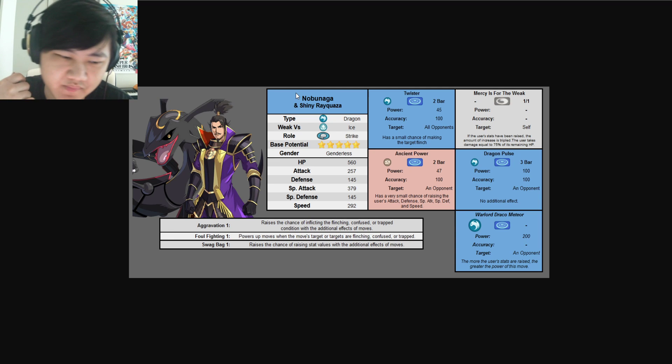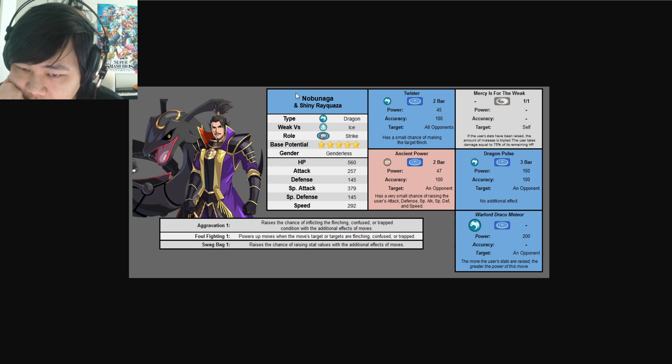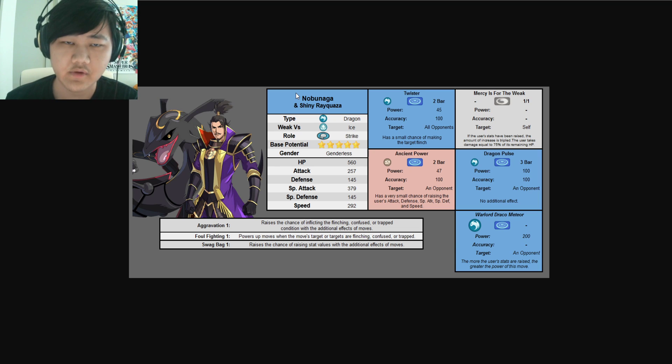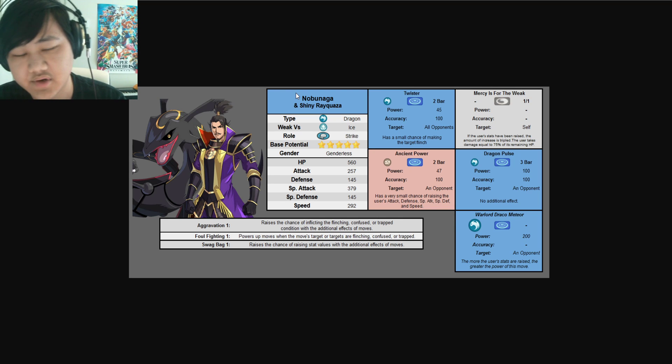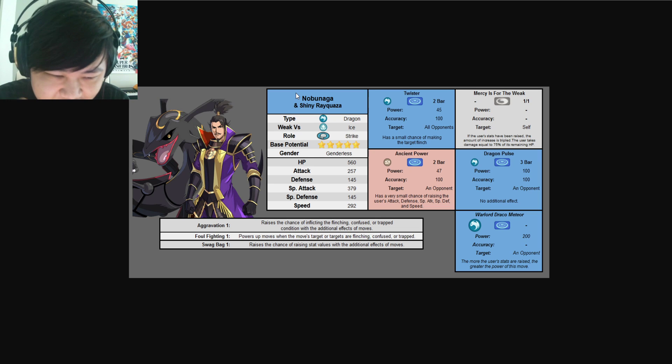As for its moves, it's got Twister — 2-bar, small chance of flinching the opponent, 45 power, 100 accuracy, AoE. Then there's the trainer move, 'Mercy is for the Weak': if the user's stats have been raised, the amount of increases triple, but the user takes damage equal to 75% of its remaining HP. So it takes 75% recoil and triples any stats already raised. This works really well with Lyra — Dire Hit gives you plus 1 crit, and under sun you get plus 2 speed and special attack on attack. Then you use Mercy is for the Weak and boom, you're up to plus 3 crit and plus 6 special attack and speed. The recoil isn't great, but it is what it is.